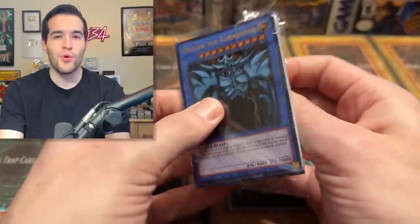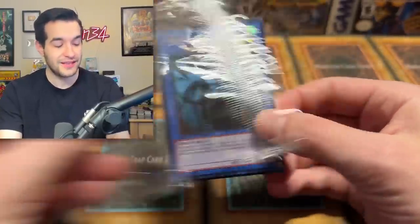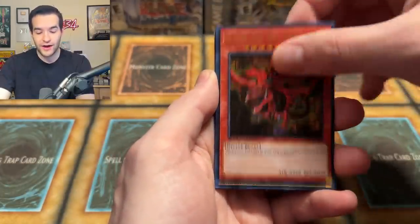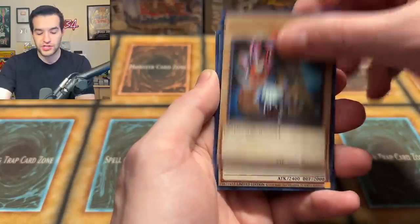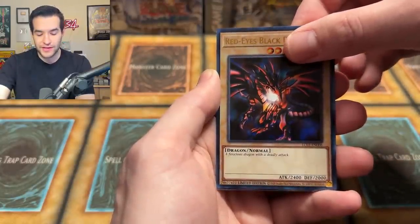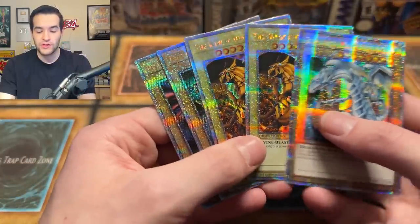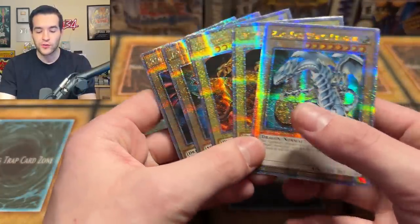Our final promo — if you guys have enjoyed the video, make sure to subscribe to the channel for more epic content, especially this week. Here we go — Dark Magician, Red Eyes, and will it be the Obelisk? Oh — the Blue Eyes White Dragon! Oh my goodness, that is beautiful. So you guys can win everything pulled in this video, including these beautiful 25th Anniversary Secret Rares.